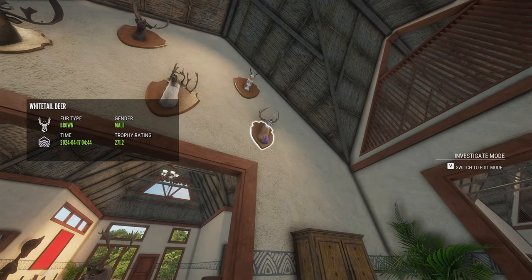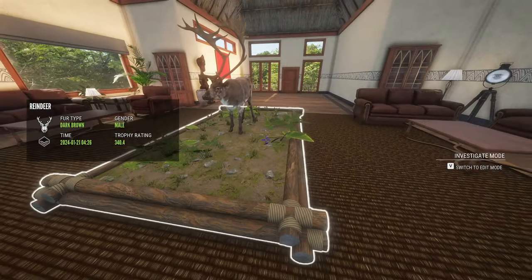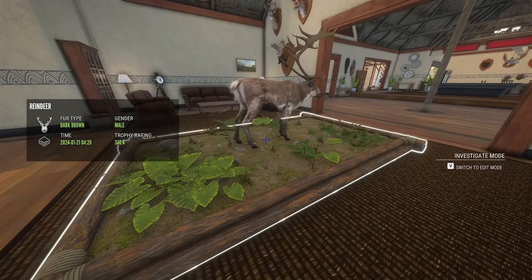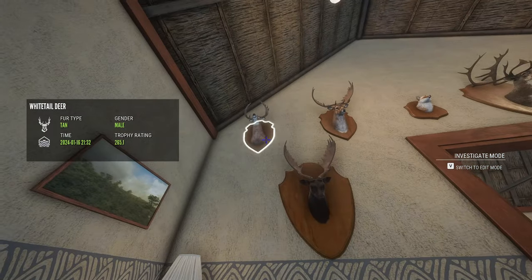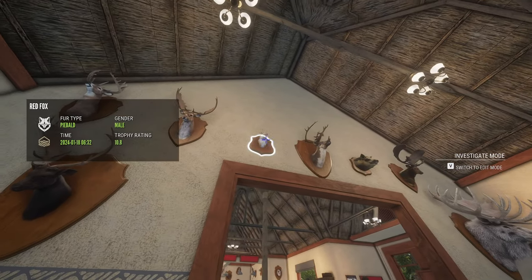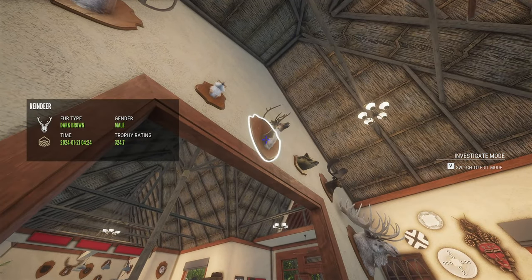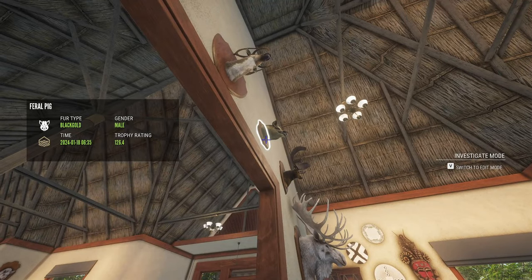My diamond whitetail that I just got today scored 271.2. Pronghorn diamond — 99.2. Reindeer with a messed up rack scored 340.4. My melanistic Fallow Deer scored 237.4. My whitetail diamond scored 265.1. My diamond Fallow Deer scored 261.2. My piebald red fox scored 10.8. My messed up diamond reindeer scored 324.7. My black gold feral pig scored 126.4.